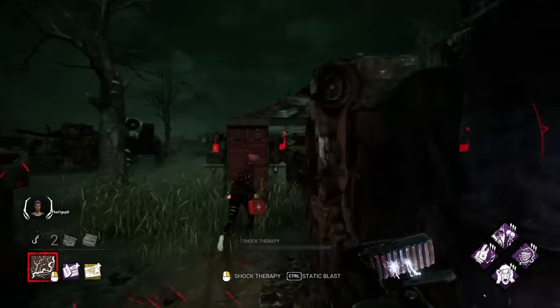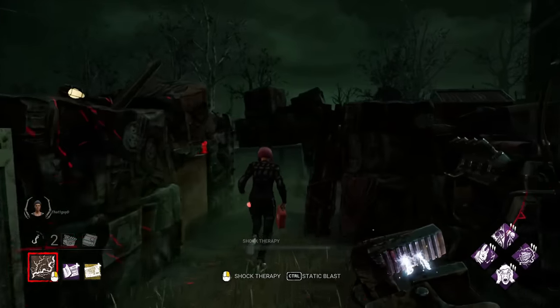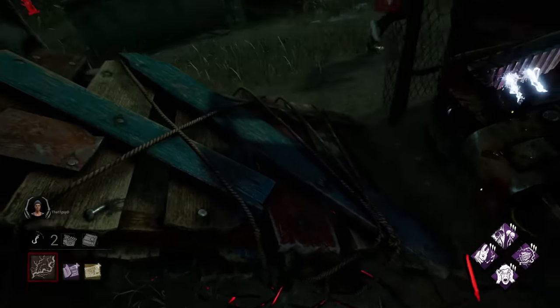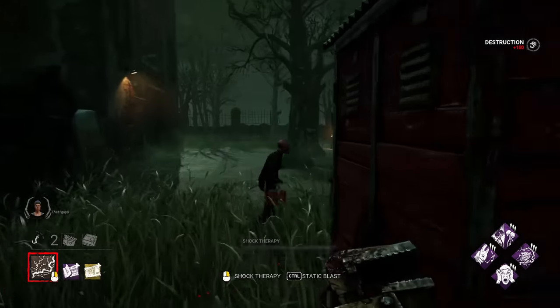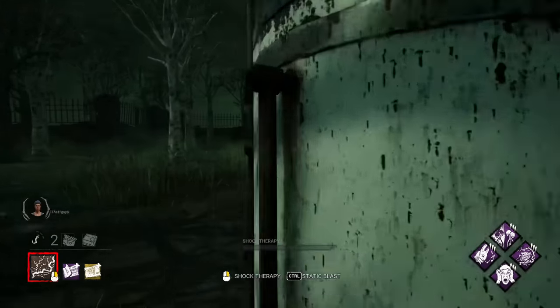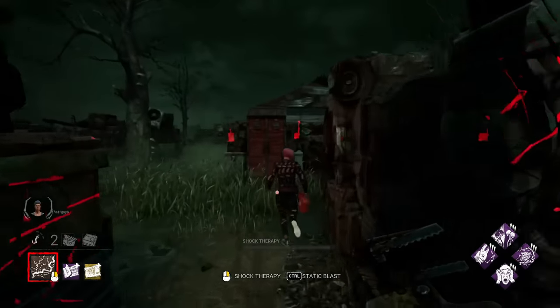Unlike the L&T wall, going outside of the structure is your best approach. Eating pallets can seem annoying, but trust me, this is a good thing. Once they've burnt that resource, it's gone forever. Keep closing distance and fight the urge to attempt a mind game — it's almost never worth it in this tile.